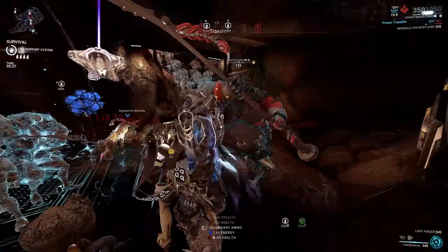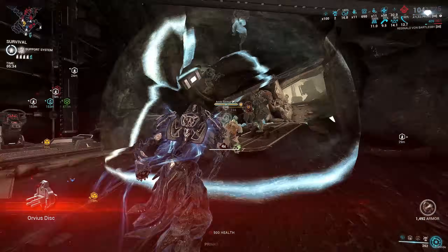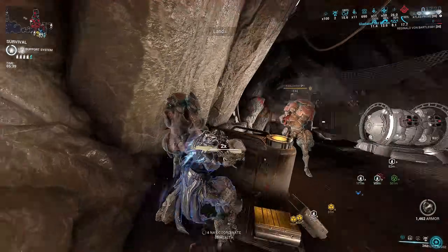This is where another synergy comes into play — Path of Statues, Landslide's augment. Punching enemies leaves a trail behind you, and when enemies walk into it, they get petrified — basically a free cast of petrify.